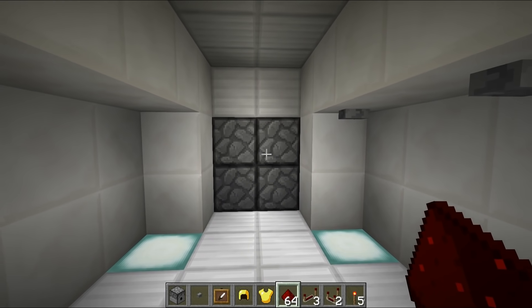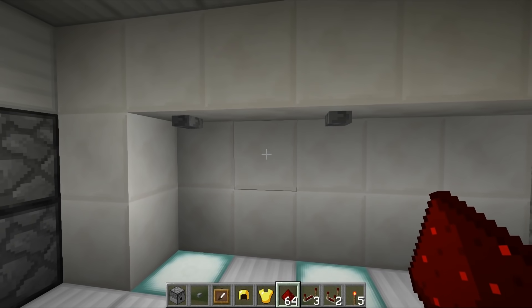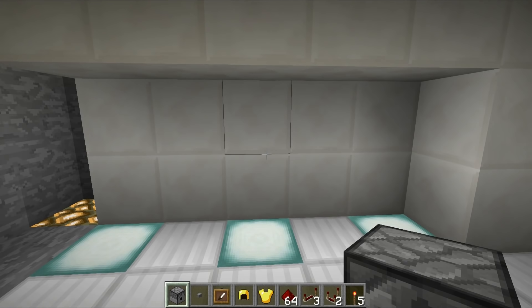Everything is working perfectly. The first thing you should do is name these buttons so you know exactly what each one does — if you come back to this in three or four months you'll have forgotten. For the final contraption in our entrance area, we're going to build something small but very awesome.